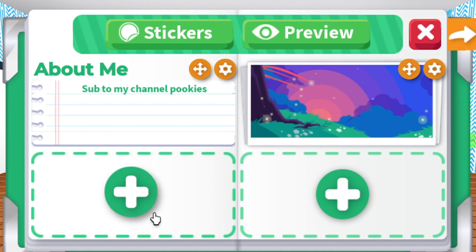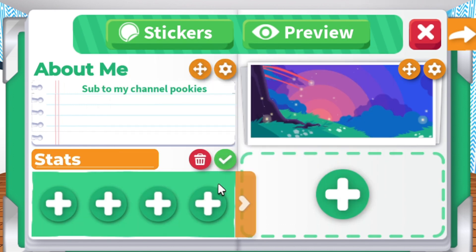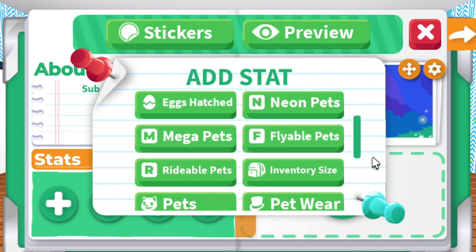I'm choosing this one for my profile. The next category will be Player Stats. As you can see, there are more plus icons — these are all of the categories that you can choose from for your stats.